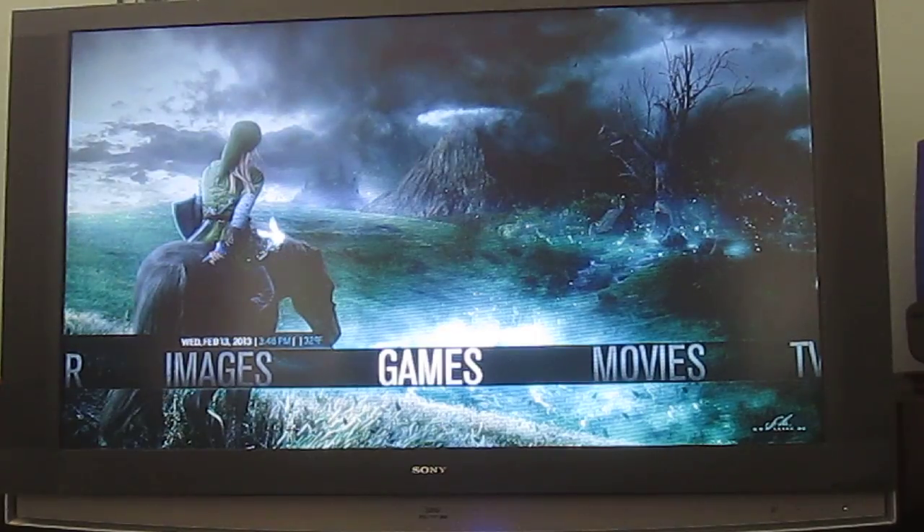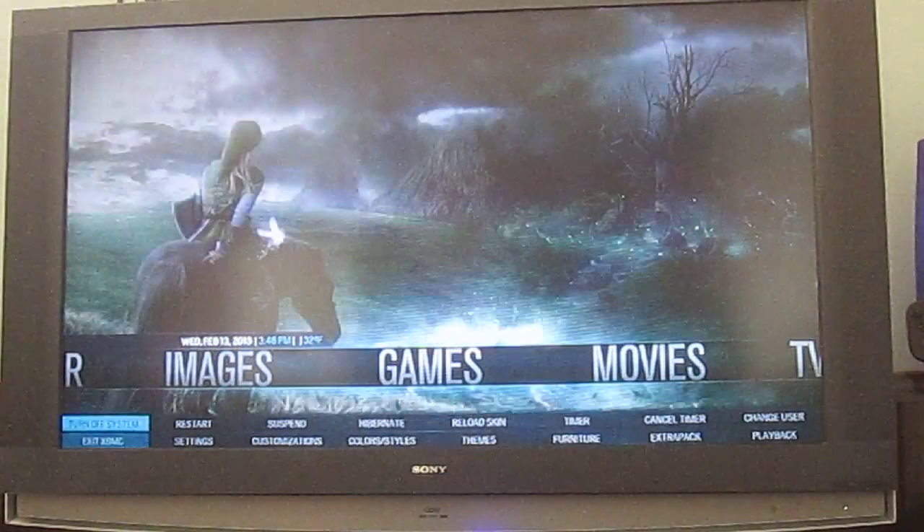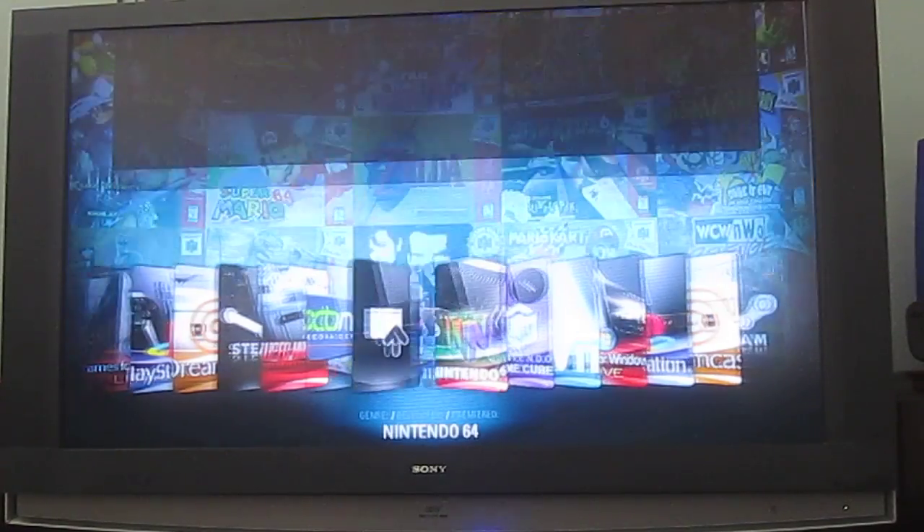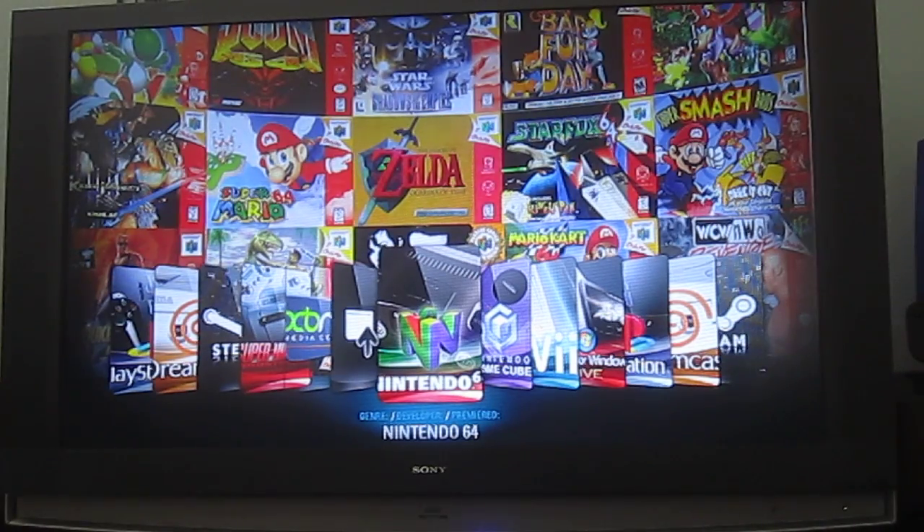Right now you can see we've got a bunch of various game backgrounds and things like that. When we go in, this is using the Advanced Launcher plugin, which is amazing. Shout out to Angel's Cry and his wonderful work on this. You can set it to launch anything, really.